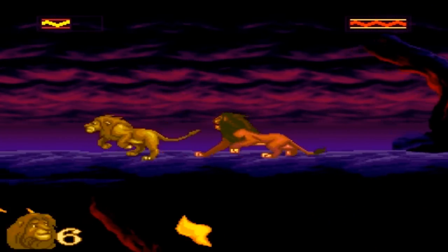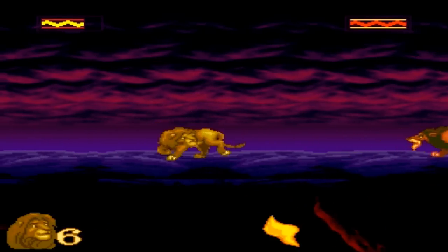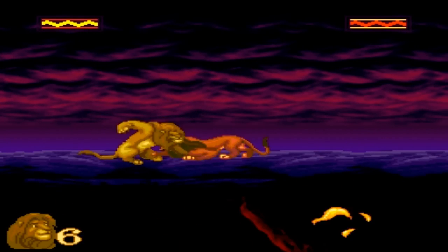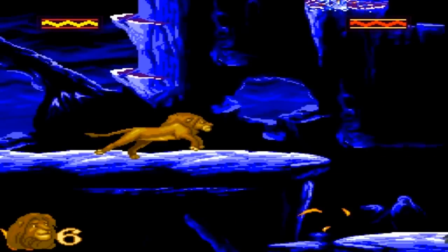So here's our second battle with Scar — he has no health bar or anything like that. All you gotta do is keep mashing the slash button or keep jumping on top of him, and that does a lot of damage. You can pretty much end the fight very quickly — like that didn't take any time at all.